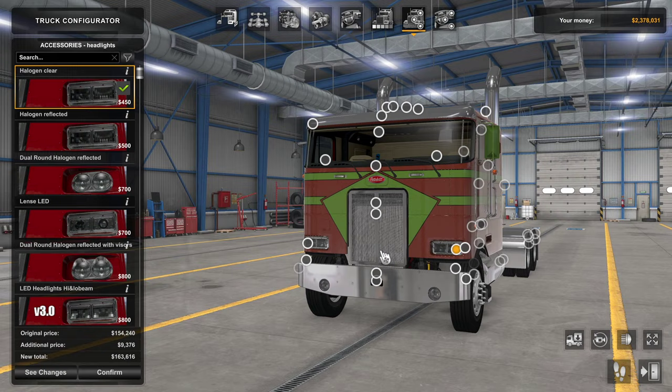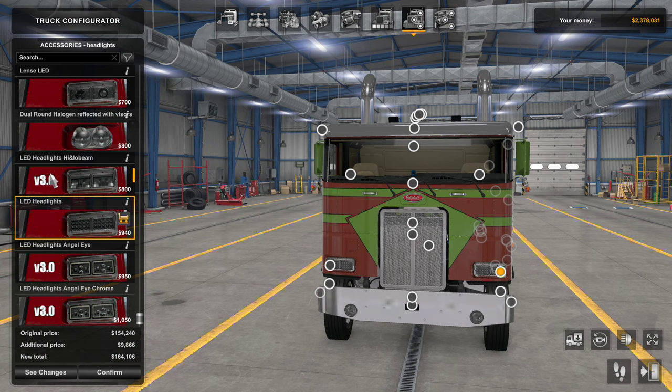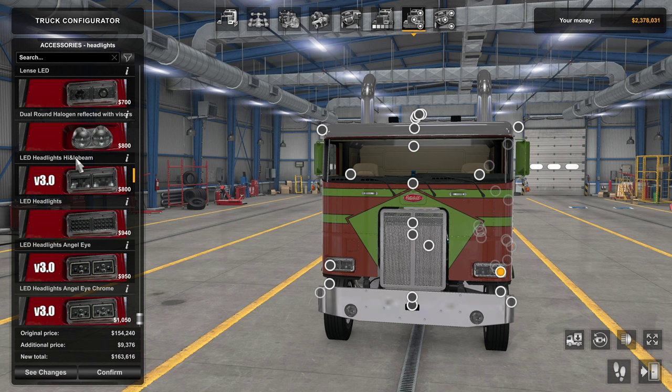Something I didn't go over yet: different variations of headlights. In version 3.0 you now have LED headlights — one style, another with an angel eye, and one with angel eye in chrome. Those are the three new options. For those without the truck at all: you still have regular basic LEDs, dual halogen round, lens LED dual round, halogen reflected, and halogen clear. Quite a few headlight options, including three brand new ones.